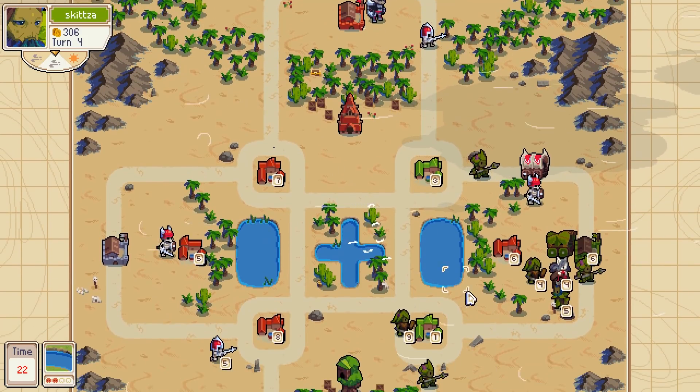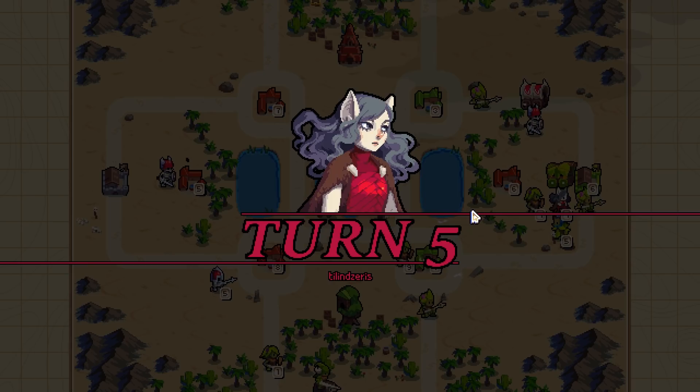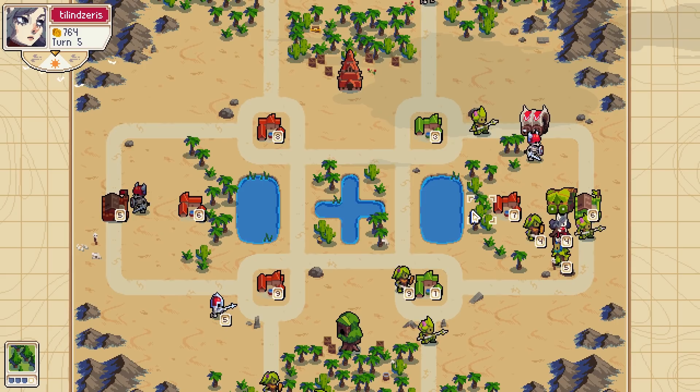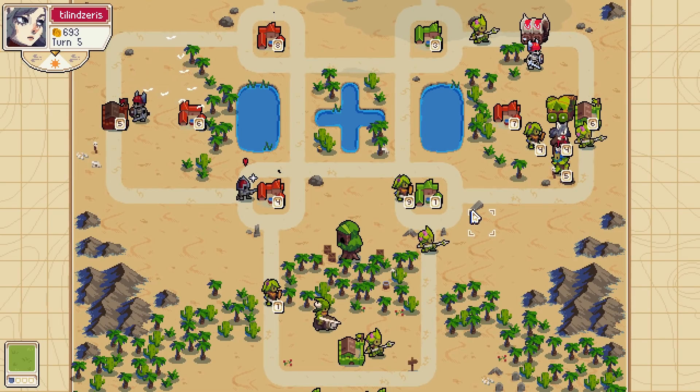I'm not really utilizing my wagon like he is — to move people up to the front, back and forth. I'm gonna have to deal with this golem here soon. They got their barracks on the left. Reinforced so I can kill — or uncap — that village.